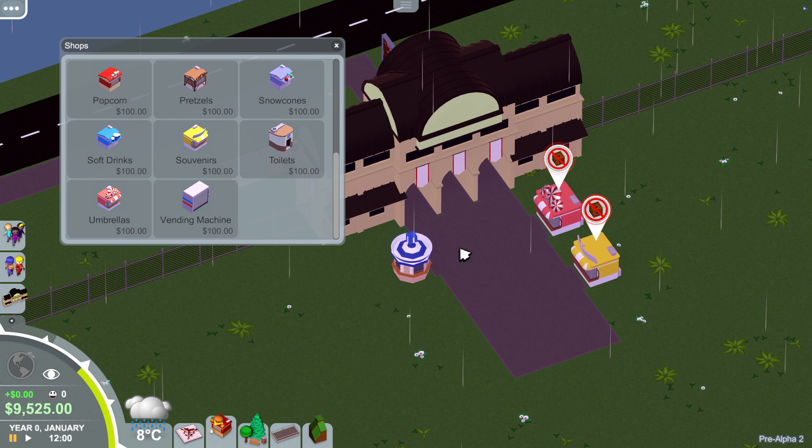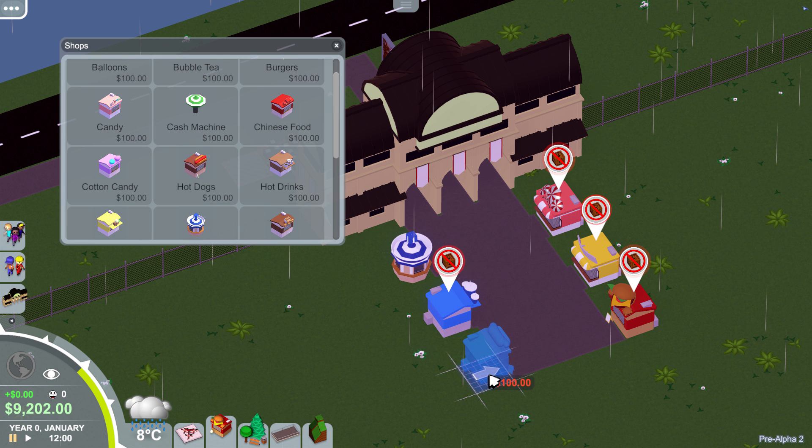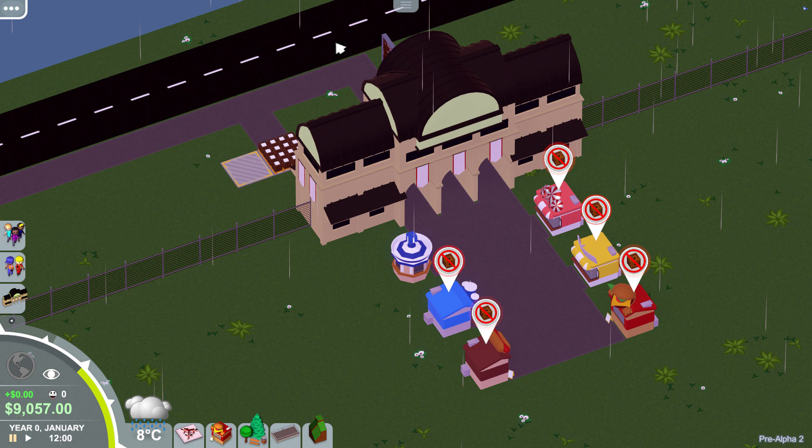Let's put souvenirs. Soft drinks I definitely need — people need to be able to drink something. And then probably just one burger stand for now. I'm going to put some space in between so people have places to sit down, and we can throw up some trees, plants, and flowers. Beauty is not an aspect of the game yet — I'm sure it might become one, probably out of alpha into beta. Your people will not care about how beautiful it is right now.